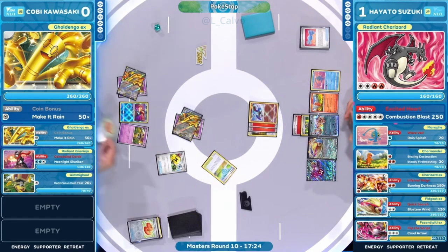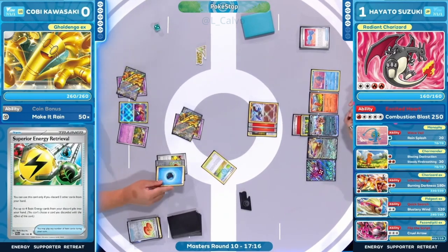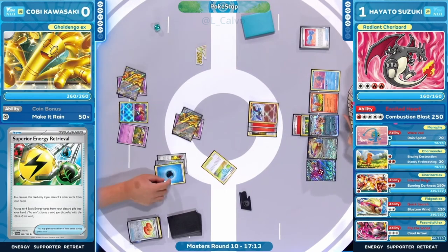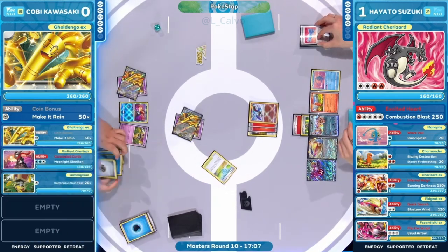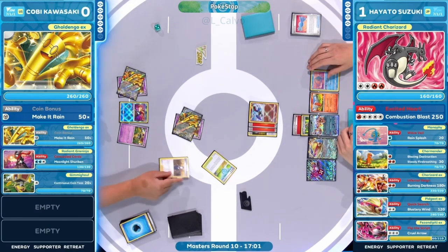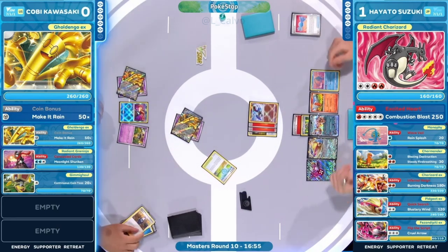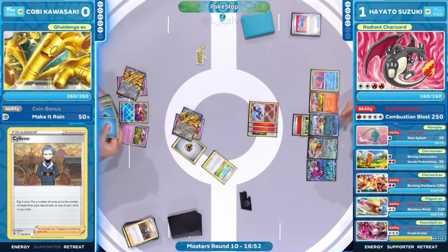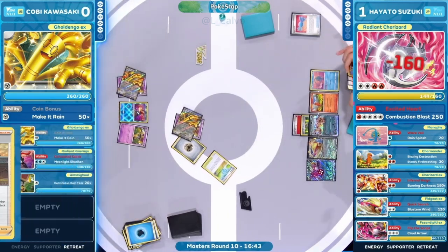Superior Energy Retrieval is one card for Kobe — discarding to get energies back. One energy discarded from the active though — can't grab that one. Then Silene: oh boy, come on, at least one — two tails, rendering it absolutely useless. Supporters that do nothing, stadiums that draw three for your opponent — what's going on with this deck? We're working against ourselves.